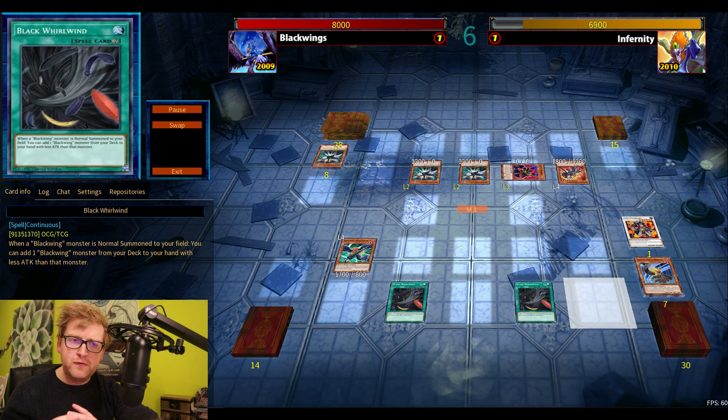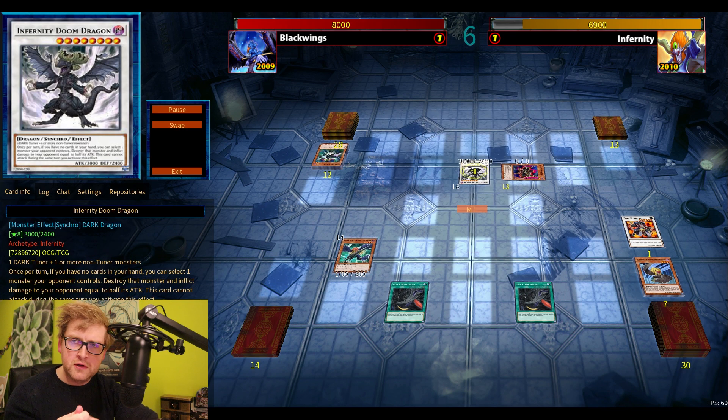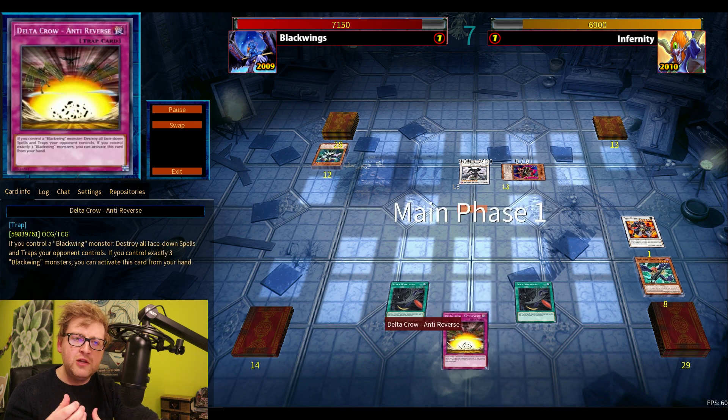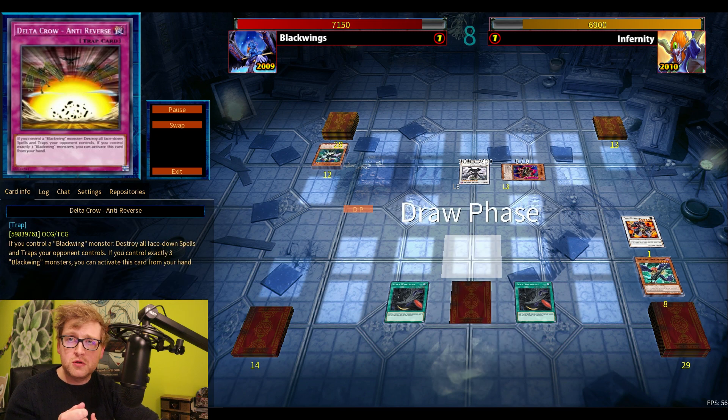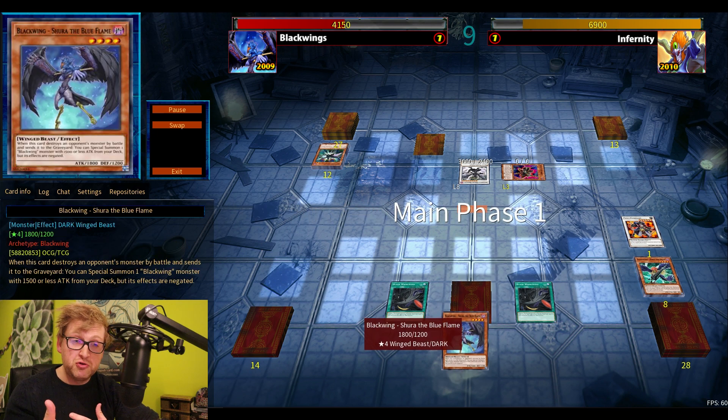If I didn't destroy the Infernity Launcher with Typhoon, I don't think there was any option for me to destroy the Launcher during my turn or next turn. So I think this particular end board — even though Black Wings drew the nuts — Shura is the nuts. I can search at least double: search Cload, search Gale.